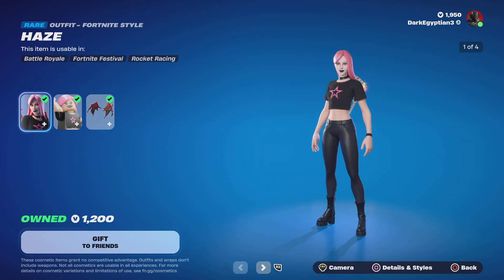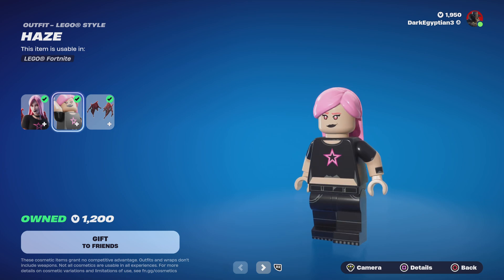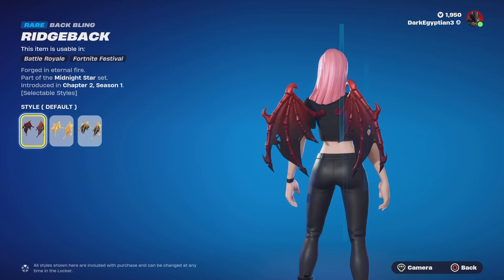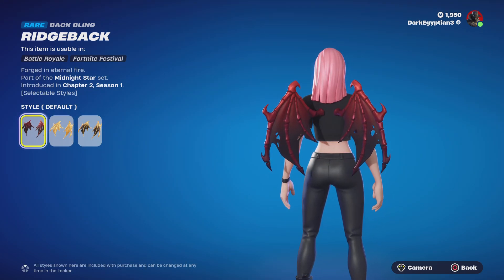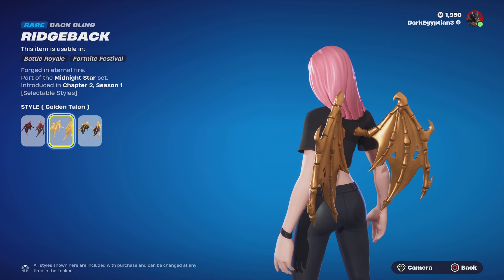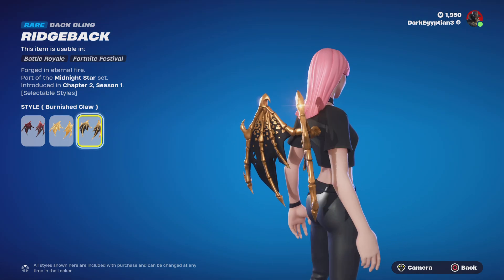Moving on to the Lego style for Haze — very cool, I know a lot of people admire and love this skin. For the back bling, we have the Ridge Bat, Forged in Eternal Fire, first introduced in Chapter 2 Season 1. We've got the default style, the Golden Talon style, and the Burnished Claw style.